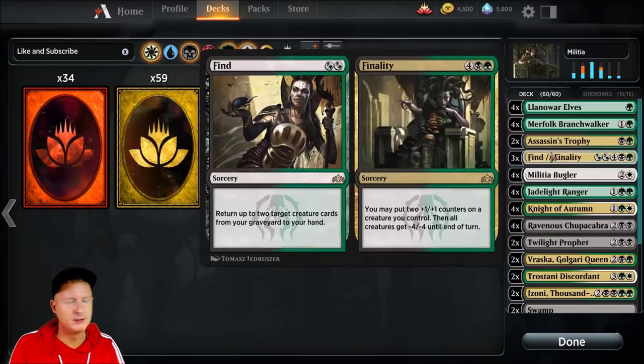Next we got Find and Finality — very interesting card that did well in the matches I've played so far. On the left hand, you get to return up to two target creature cards from your graveyard to your hand. That helped a lot, especially against decks that counter or destroy a lot of stuff. I was actually able to use Find twice and retrieve cards, which led to me winning those matches.